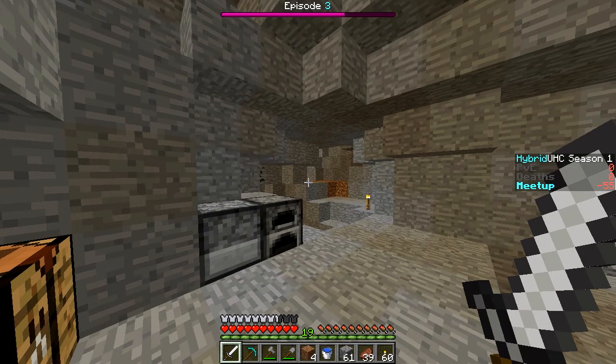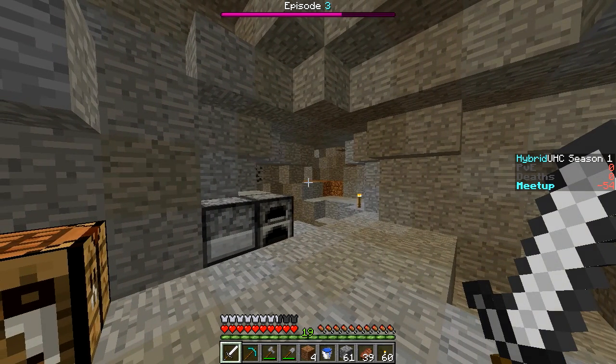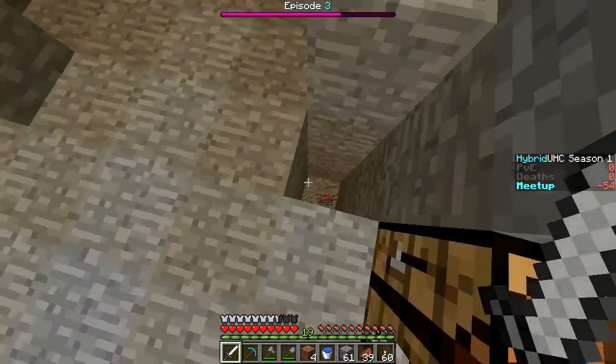I'm going to stay shifted here and pull up my phone — I'm going to ask Siri how to make an enchanting table. Siri, Google how do you make an enchanting table. She's going to search for it. I'm just going to stay shifted so no one detects me. Let's go to images and see how to make it — so you need a book.